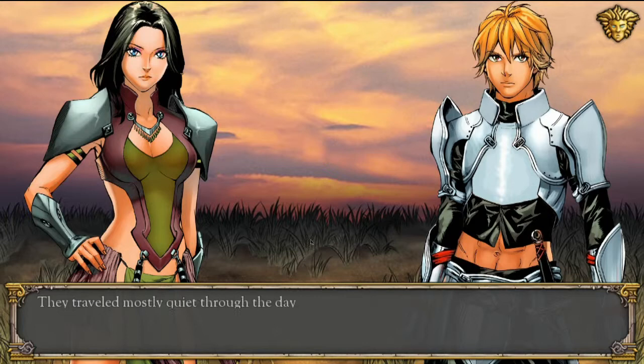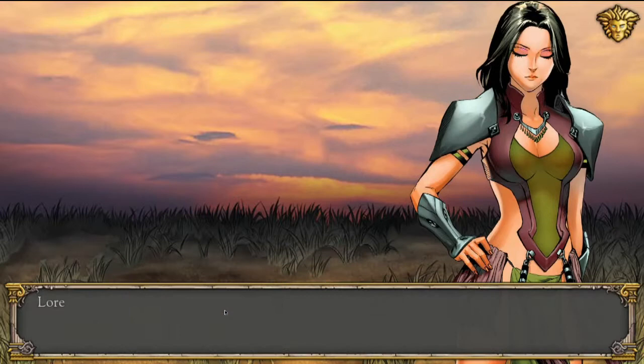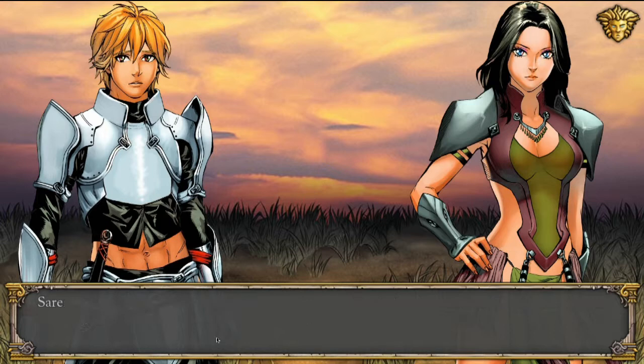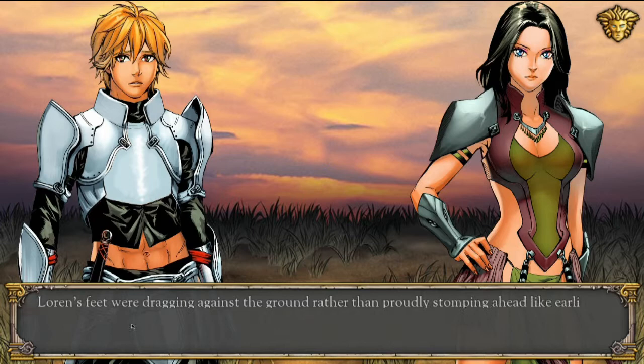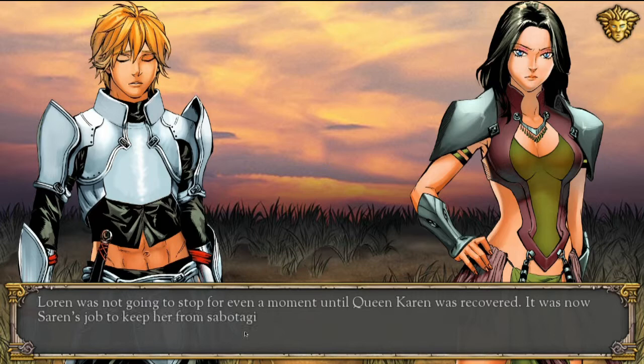They travelled mostly quiet through the day until it faded to night. The land ran flat with sparse boulders along the path. 'This looks like a good place to camp.' Lauren, however, did not stop walking and continued on without a word. 'Your highness, keep up.' Saren hurried after her. Saren steeled himself for a very long walk but found it more and more difficult to keep his position behind Lauren — she was beginning to walk much slower, her feet dragging against the ground rather than proudly stomping ahead. Saren knew that Princess Lauren was tired.